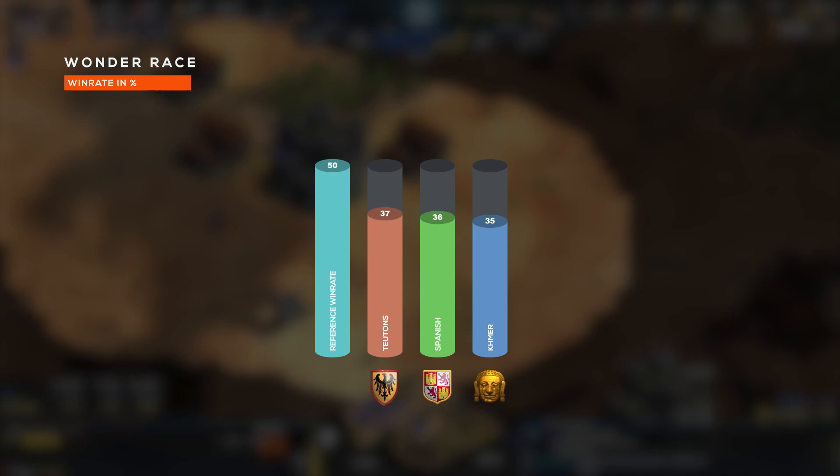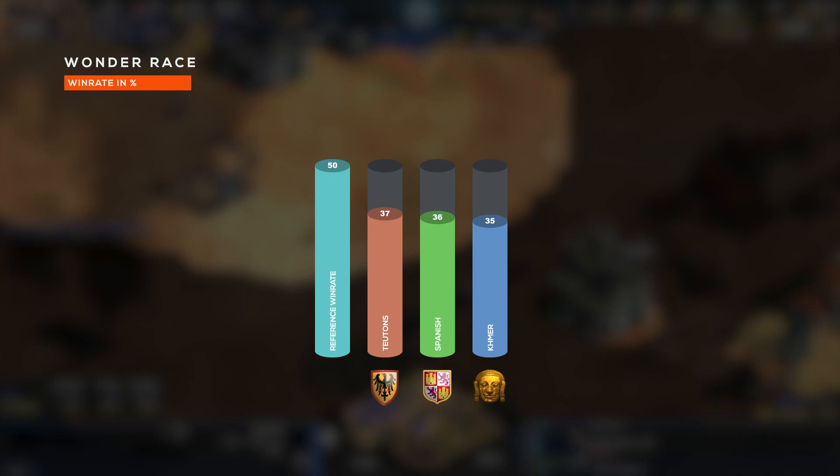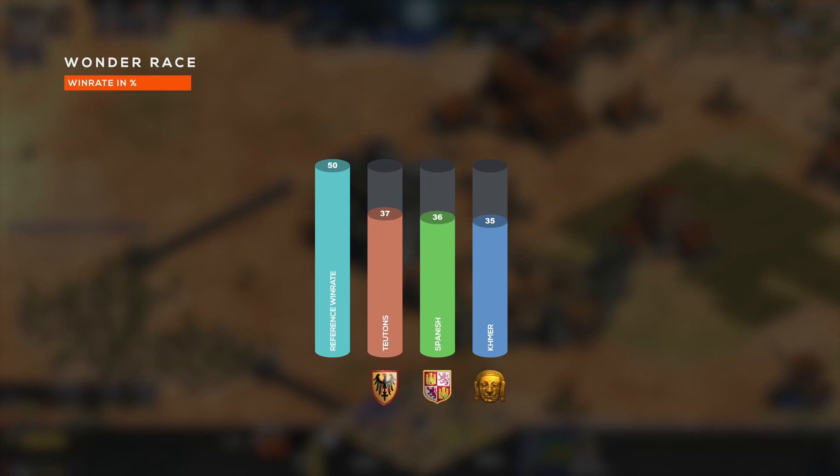Oh, and I almost forgot — we actually have Wonder Race. In Wonder Race, we've got the Teutons, we've got the Spanish, and we've got the Khmer. The Spanish being a civilization that probably should be a go-to, as they do build faster than any other civilization, and the whole goal in that game mode is to build wonders.